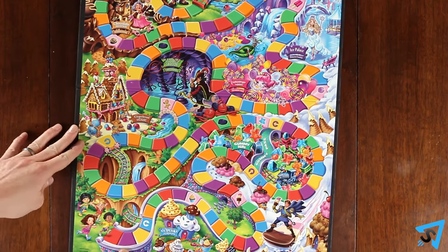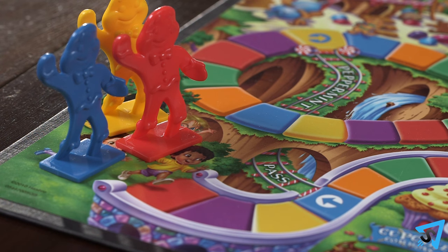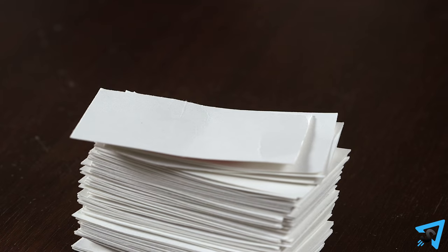The object of the game is to be the first player to reach the Candy Castle by landing on the multicolored rainbow space at the end of the path. Lay out the board and each player chooses a character pawn and places it on the start space. Shuffle the cards and place them face down within reach of all players.